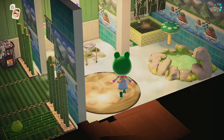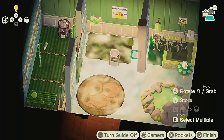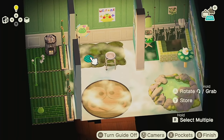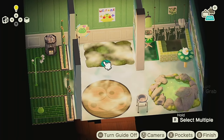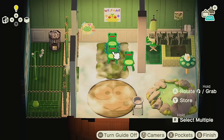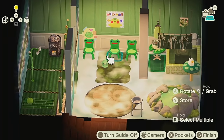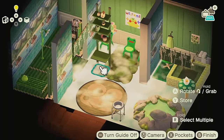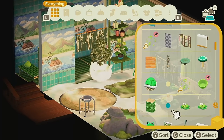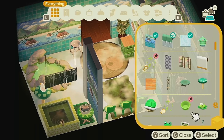Some gyms have steam rooms too, which is interesting. I want to go to a fancy steam room — get the cucumbers on my eyes. Do you think they let you eat those? I really love cucumber, even just with salt or everything-but-the-bagel seasoning on a cucumber slice. Cucumber is one of my favorite vegetables — it's basically just water, which I think is what makes it good.